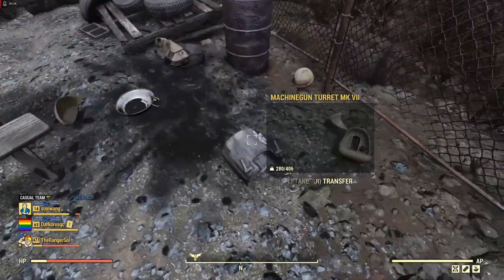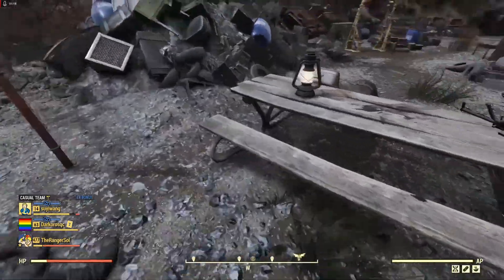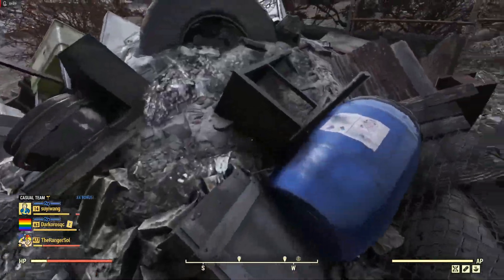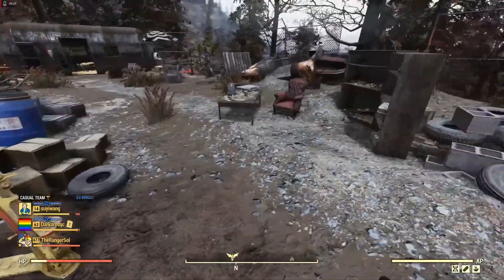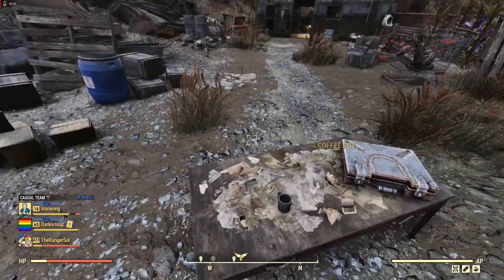There's a cap stash there, so we'll just start with a wide berth over here and work our way in. We'll get the caps. There's a power armor station here.